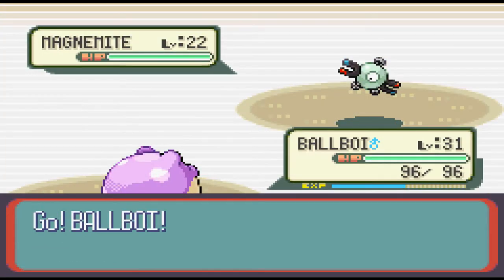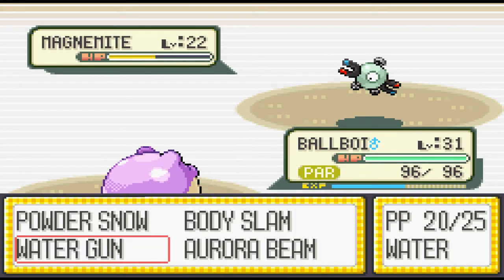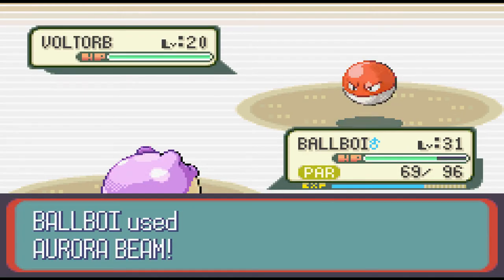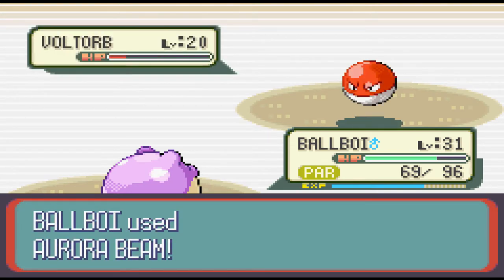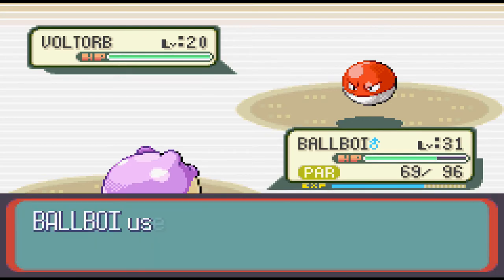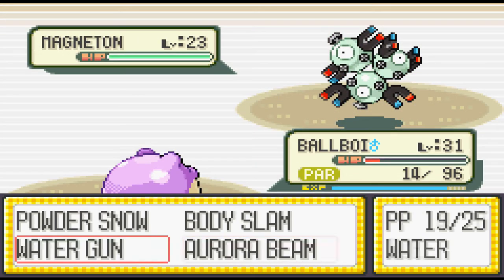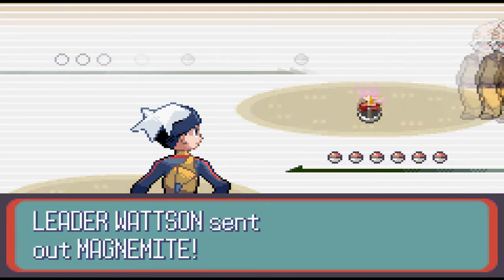His team seems simple enough - he's got a level 22 Magnemite, a level 20 Voltorb, and a level 23 Magneton as the ace. First off, there aren't any TMs that could help Spheal. I'm stuck with Water Gun as my primary source of damage - Powder Snow, Aurora Beam, and Body Slam are all resisted due to the Steel typing of the Magnet brothers, and relying on the extremely weak Water Gun just isn't great. Second, any Electric moves thrown at me are just going to hit like a truck. Third, Magnemite's AI will almost always go for Thunder Wave on the first turn.